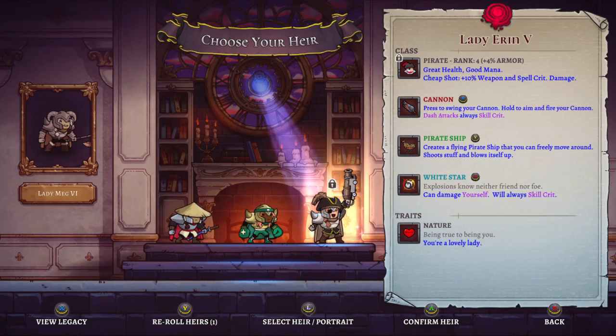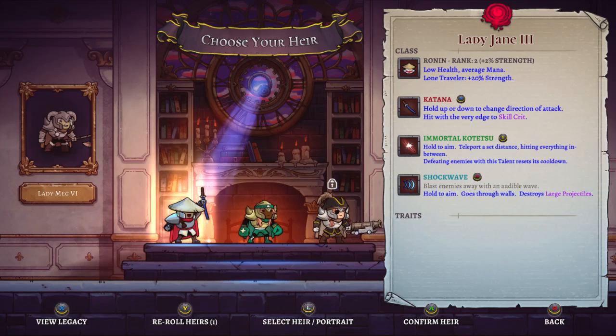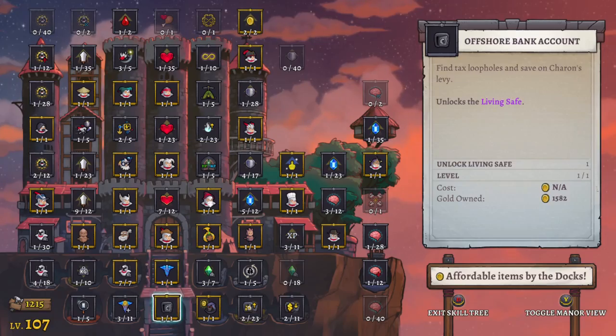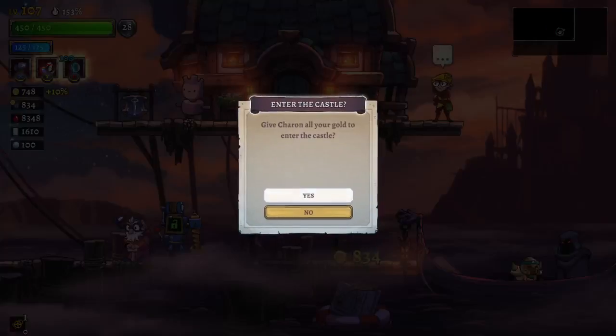The Ronin, who we barely touched, but no real attributes to speak of. Let's give the Boxer a run here — I like the Boxer a lot. Let's bring her in for this one. Obviously nothing money-wise that run — not even worth looking at. Move on.